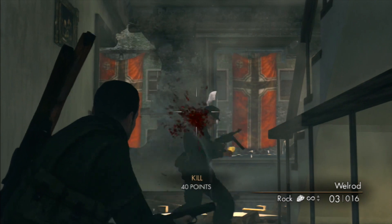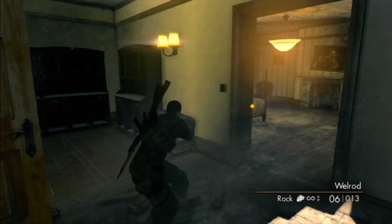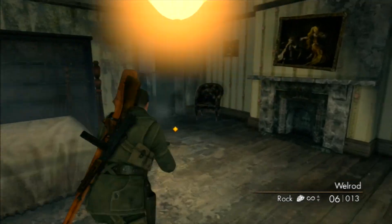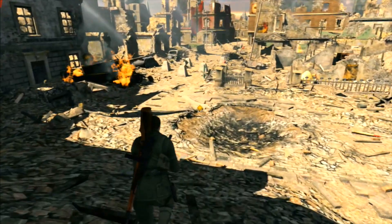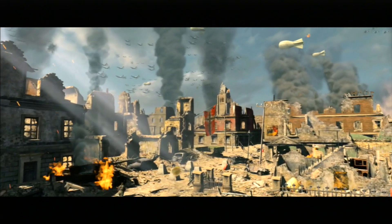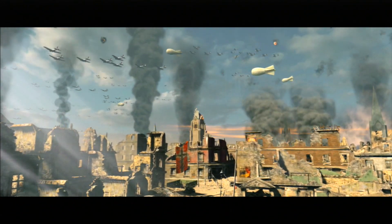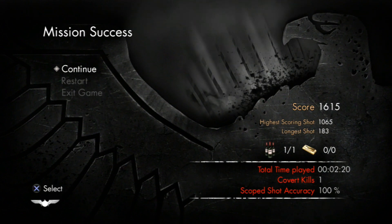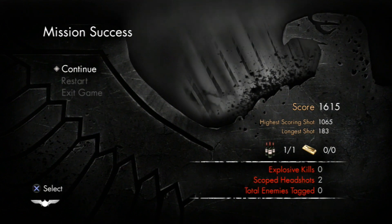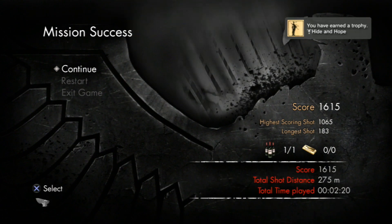Did I get 100% accuracy? Yes. Did I get 100% accuracy with my rifle? Yes. But the trophy is very stingy — it wants you to use your rifle for the whole mission and doesn't want you to use pistols or anything. From there, all we're going to do is run, bang, and we complete the mission. We don't have to worry about killing any of those other enemies. Here we go — we are going to get Hide and Hope, which is not to get shot at all in the mission. PlayStation 3 is going to take a little while to pop. There it is — Hide and Hope.